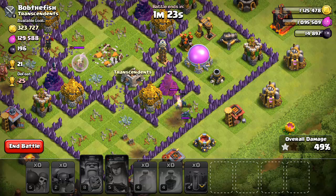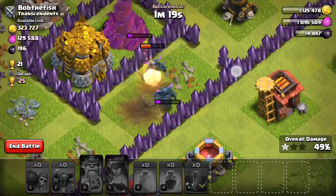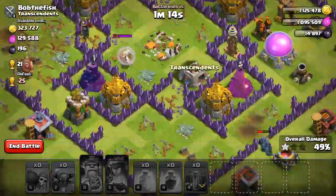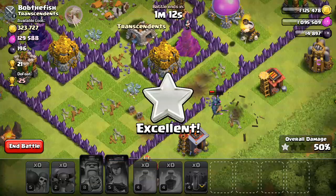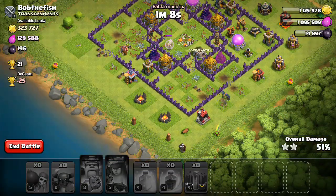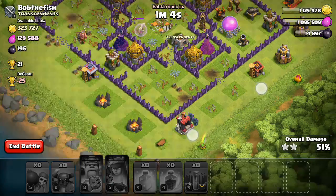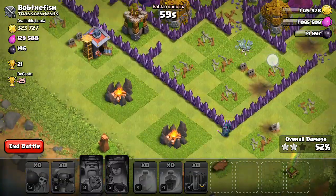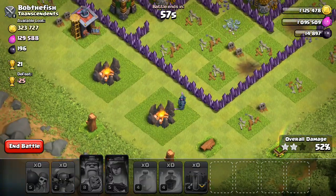I'm at 49 percent. No PEKKA? Oh, there's two PEKKAs still down here — I only saw one earlier. Hopefully I can get at least one more. There you go, bam — 50%! I got two stars! I really wish the PEKKAs would have went the other way because they would have got some more elixir. Probably a bomb — I didn't see how the PEKKA died.